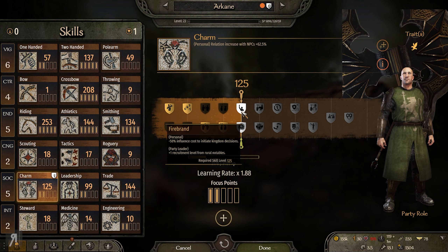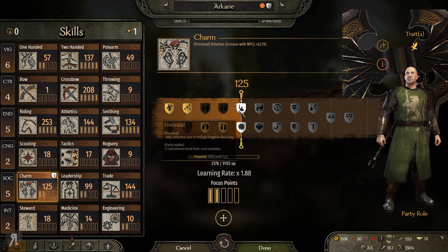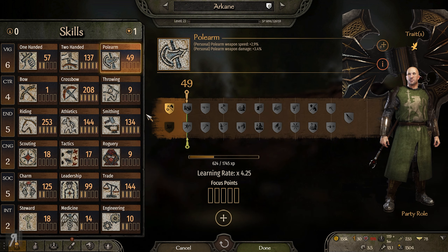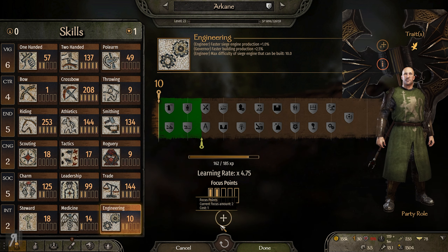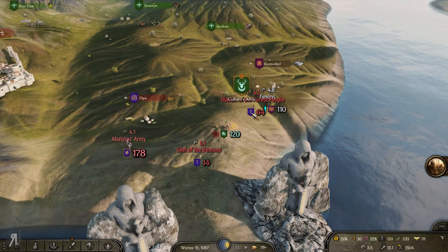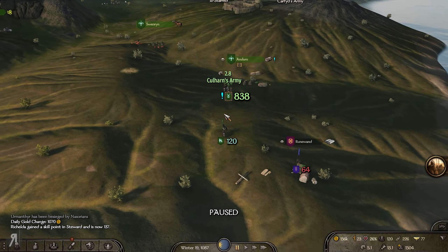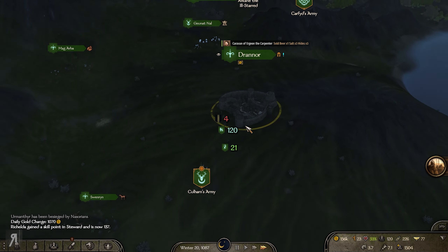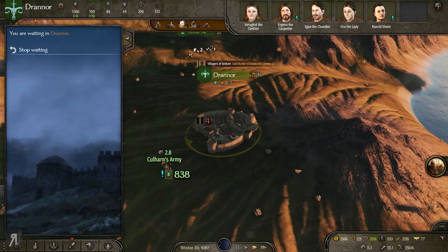I know it's unrealistic — I get it. But this is indeed a fantasy total conversion. We've got magic, we've got fantasy races, so maybe we can stretch the believability scale a little bit. Let's have a look — what are we getting? Firebrand, yeah, probably do that. What about engineering? Yeah, let's go for some more engineering. I do need to try to restore my HP quite a bit.